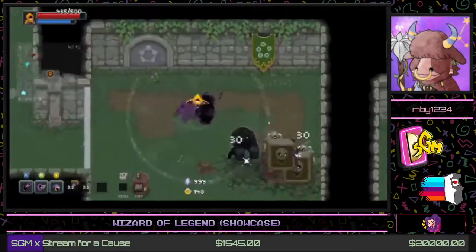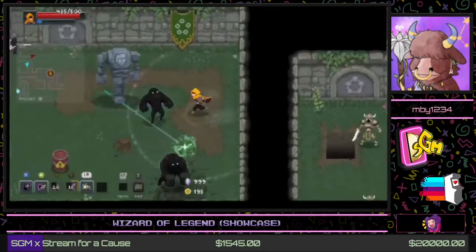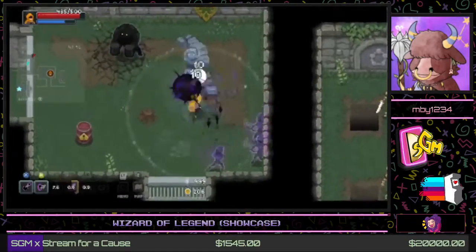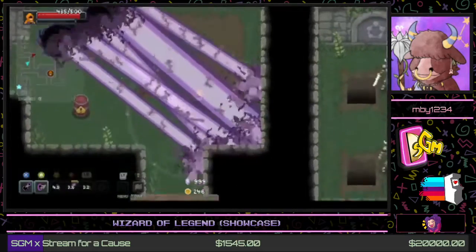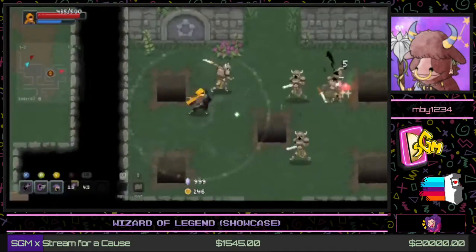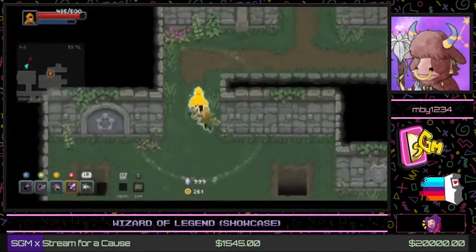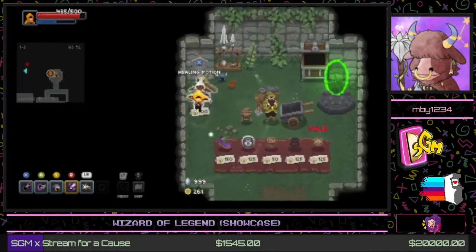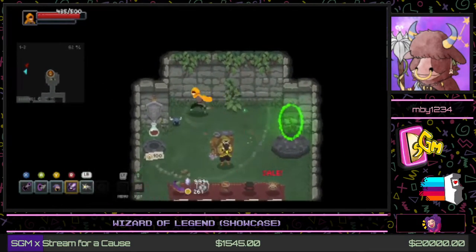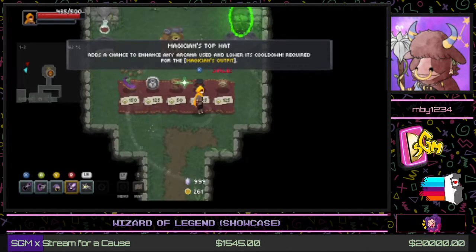Something to notice is that much like the enemies, we ourselves can get stun-locked and comboed, taking tons of damage. Big thing about this game: if you're not careful, you can go from full health to half health quickly. Also, every basic item store comes with a healing potion — always 100 gold, heals 200 health — but each time you buy it, it heals for less and less.